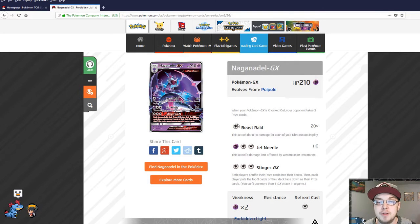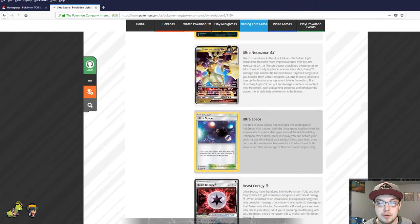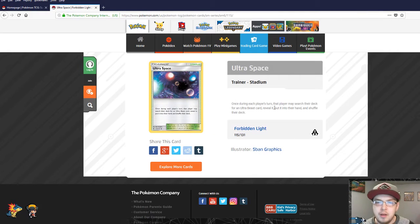Beast Raid can certainly be taken advantage of. Let's jump over to Ultra Space really fast — during their turn, each player may search their deck for an ultra beast, reveal it, put it in their hand, and shuffle the deck. So again, an easy way to power up Naganadel's first attack.